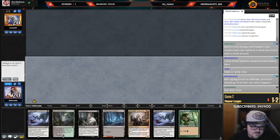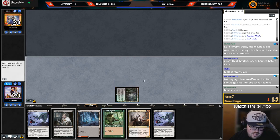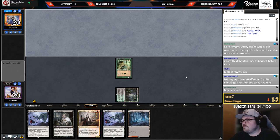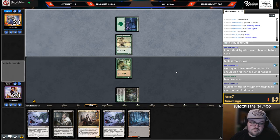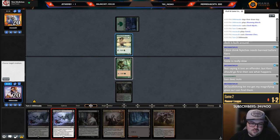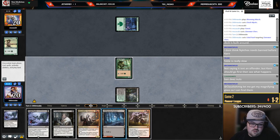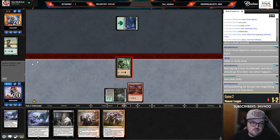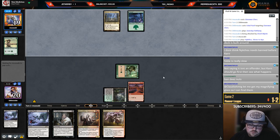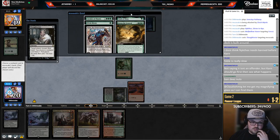Play Elf first — this looks good. Funnily enough we can't actually go Harvester plus Thoughtseize on two because the Elf taps for green. The mana base is so awkward in this deck — I have to play this as a red source. If only I had Copperline Gorge but I guess Copperline Gorge wouldn't be a black source so maybe that's a wash. Now I have the Thoughtseize.